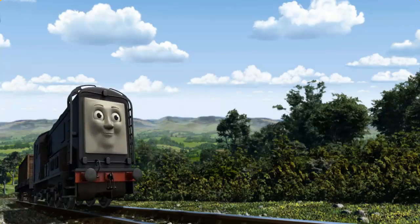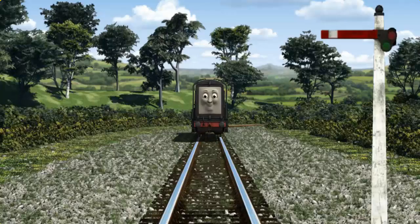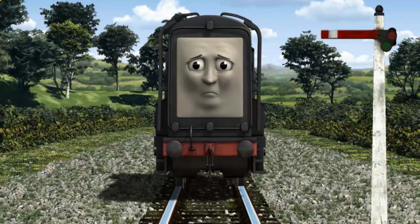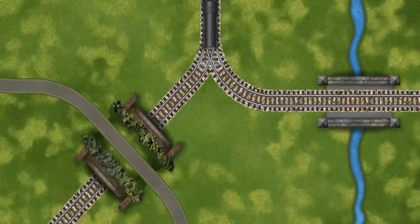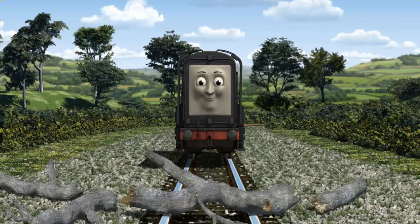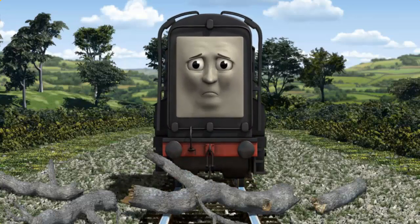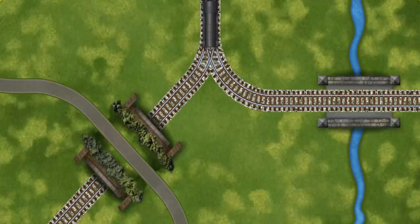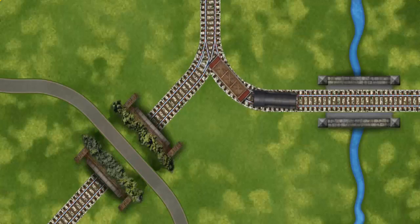Diesel set out for the dieselworks. Suddenly, Diesel had to stop. Because of a broken signal, he would have to go another way. Show Diesel the track that goes over the river. Diesel was on the wrong track — he needed to go a different way. Help Diesel find the track that goes over the river.